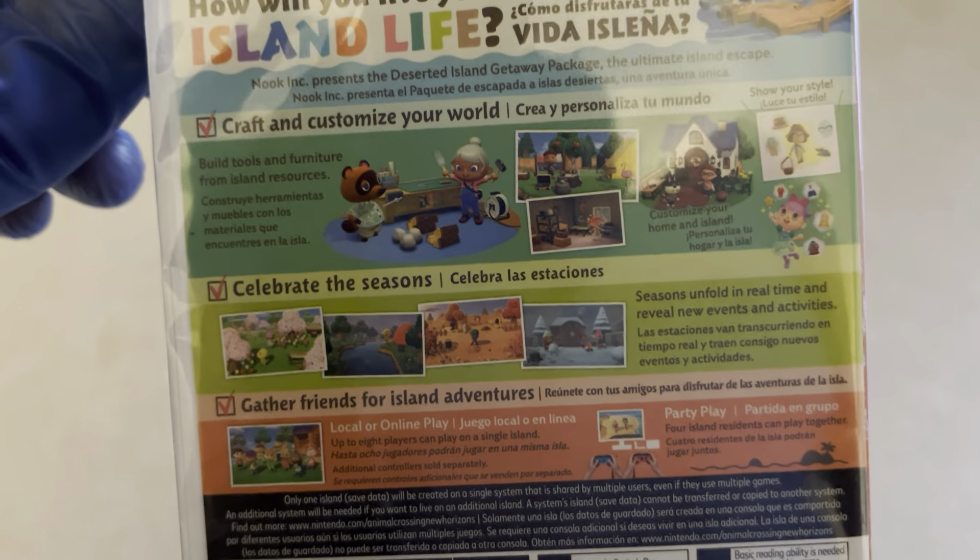Going into this, while I'm opening it up, there was a glitch on Target that allowed — if you bought Animal Crossing New Horizons along with the DLC, the Happy Home Designer DLC — it was supposed to have originally taken $25 off, but the glitch from Target actually took $50 off.